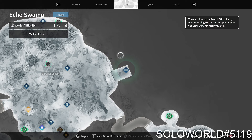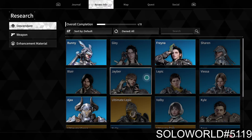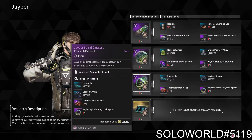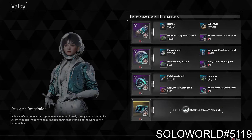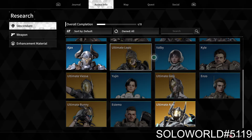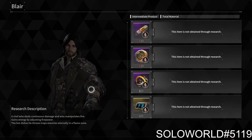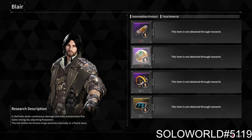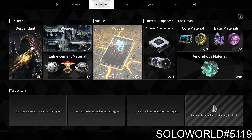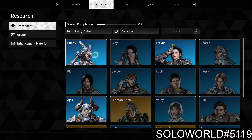This is the first one we've done where we've had to do the operations. You can also get Sharon through a similar method, which we'll be doing another guide on soon. This is one of the first two descendants you can get without having to craft them. Eventually we'll move into craftable descendants, but for right now we're focusing on getting the last two parts for Blair.